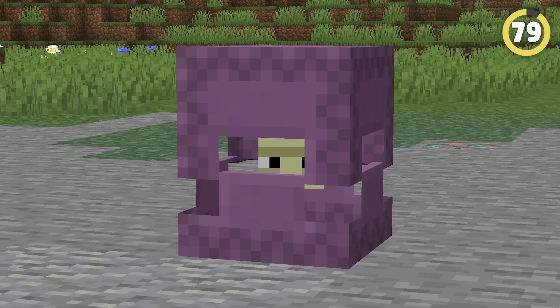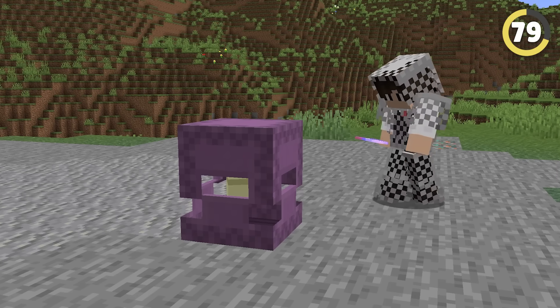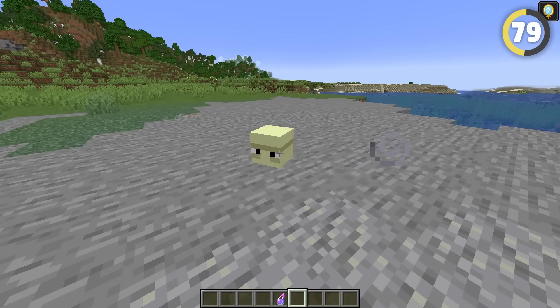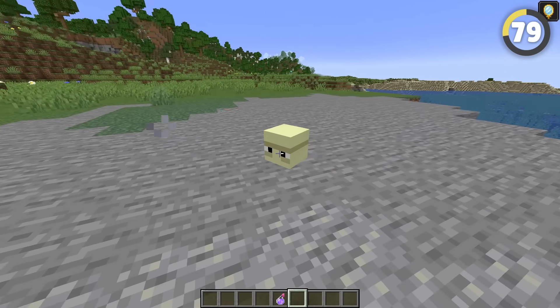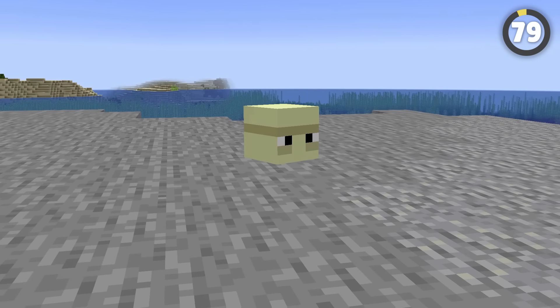Shulkers are one of the most mysterious mobs in Minecraft — I can't even figure out what they're supposed to be. But it turns out if you throw an invisibility potion at one, all is revealed. The shulker's shell disappears, leaving the shulker itself floating in midair. I'm still no closer to understanding what on earth this thing is, but I guess it's, like, cute?